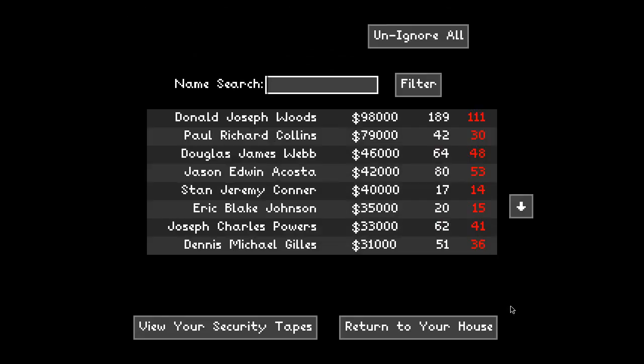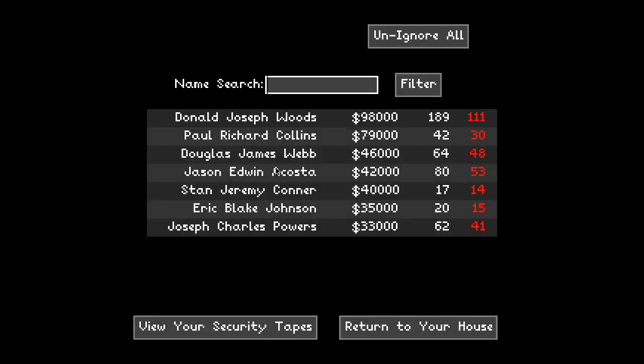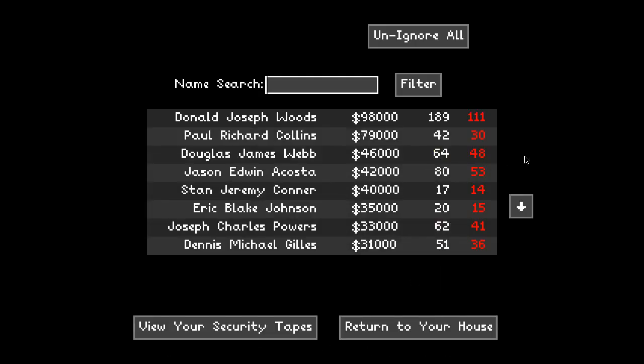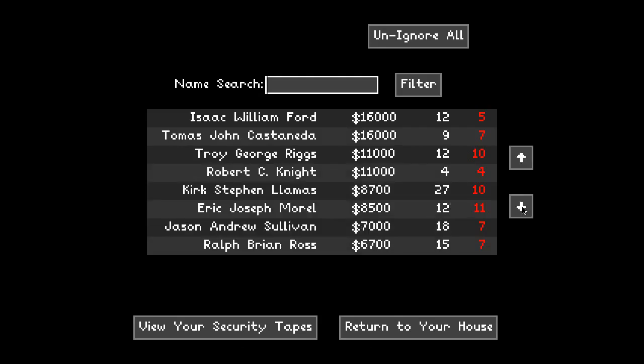My house is finished. When you're done with your house, you can actually view security tapes if people go online and play your house. You can see a replay of what they did while they were in your humble abode, which is really interesting. Here's the top score list. All these names are randomly generated. You can't actually find out what your name is, so you can't tell a friend to try out your house. It has a list of how many people attempted to get into a house and how many people died trying, and then the balance of money inside the house.